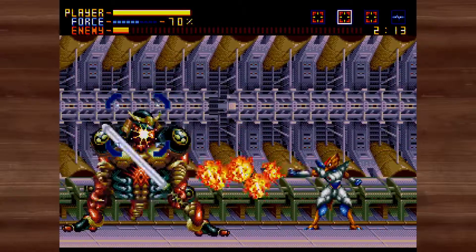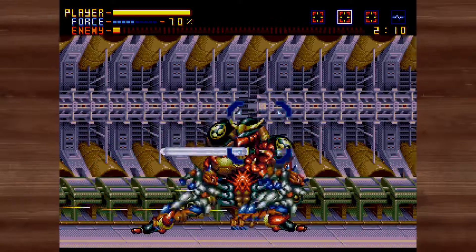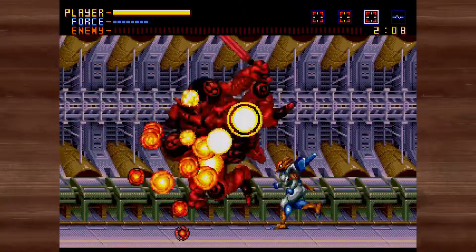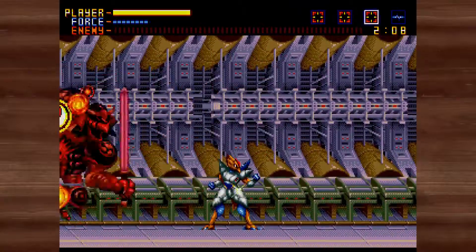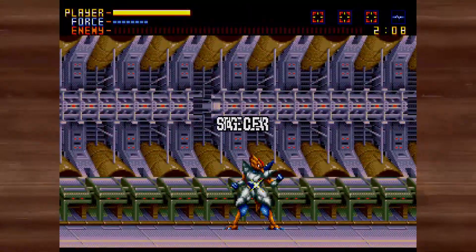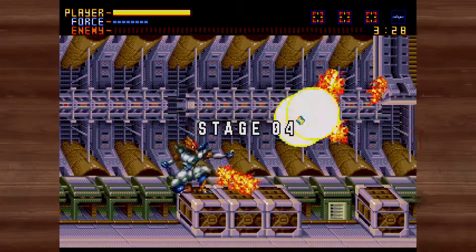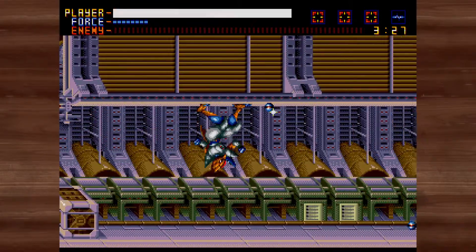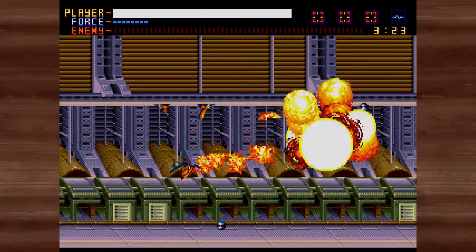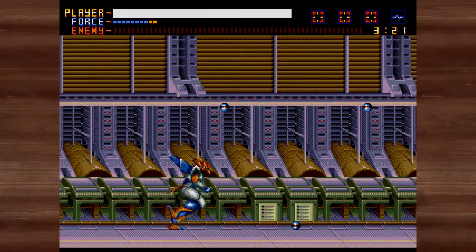Each weapon spends something called force when fired — essentially the player's ammunition for that weapon. If the player switches to a different weapon and uses it for a bit, all weapons not currently in use will replenish their force. Players can upgrade a weapon's maximum force by picking up a container with that weapon's symbol on it. But be careful: if the container has a different weapon's symbol, your currently equipped weapon will be switched out for that symbol's weapon.